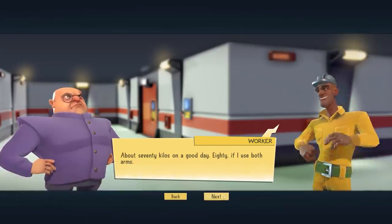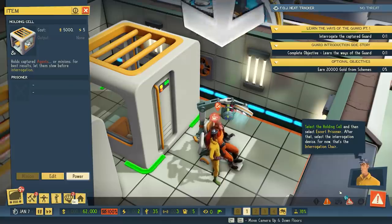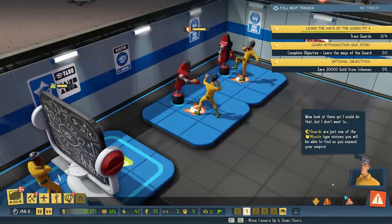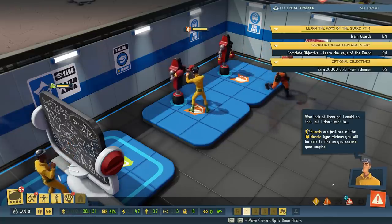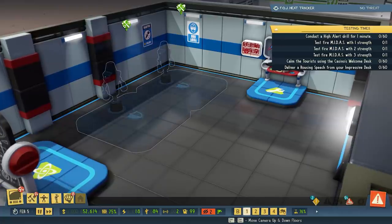Finding and capturing different unit types on the world map is really useful because it allows you to strap them into an interrogation chair and shake them down for new info to make your lair more advanced. What you're seeing here is a guard being encouraged to spill the beans on an ingenious training device known as a punching bag. With the schematic unlocked for this punching bag, you can now arrange them in your own training room.